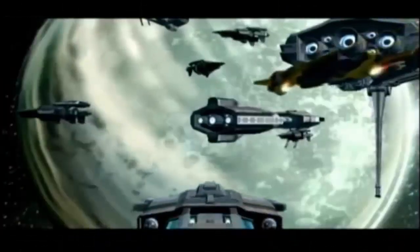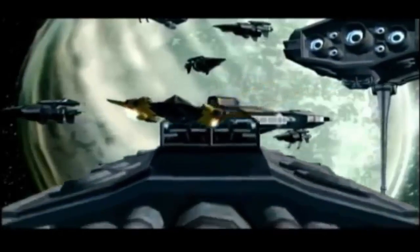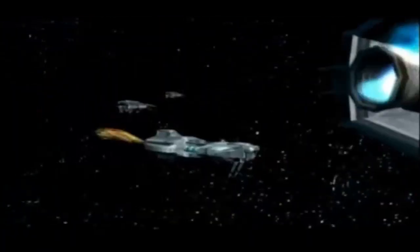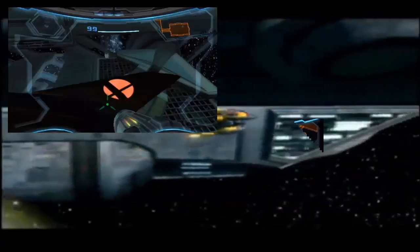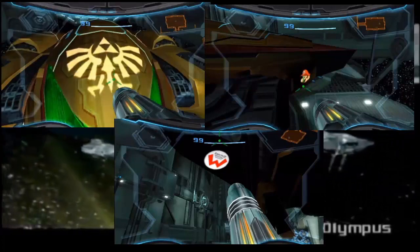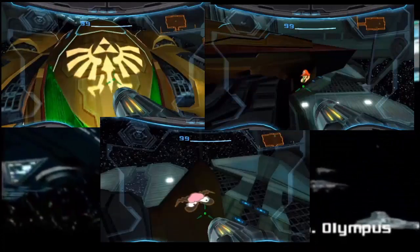Try playing Metroid Prime 3 with some different save game files in your Wii's memory. Different games can give you different bumper stickers on your ship. These games include Super Smash Bros. Brawl, Super Mario Galaxy, Super Paper Mario, The Legend of Zelda: Twilight Princess, WarioWare: Smooth Moves, and more.